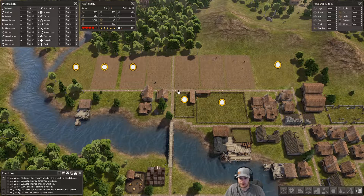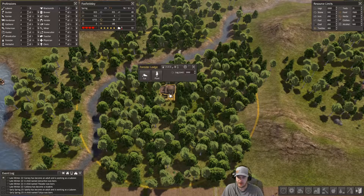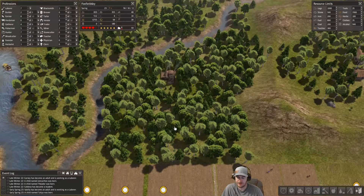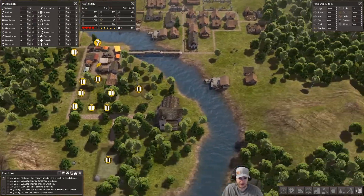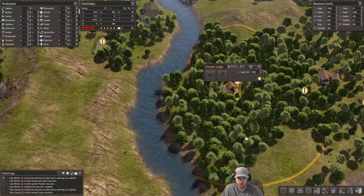Not that that really matters or helps us in any way, but we have tons of food so we can afford a lot more people. By focusing on farming a bit more we'll be able to handle a lot more people. We're going to kind of encroach on this Forester's Lodge, but I had planned something else for it anyway. I could turn that one off and turn this one back on.